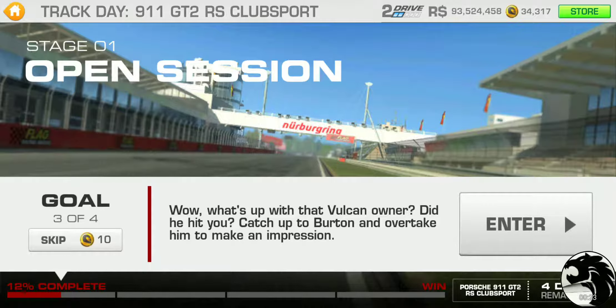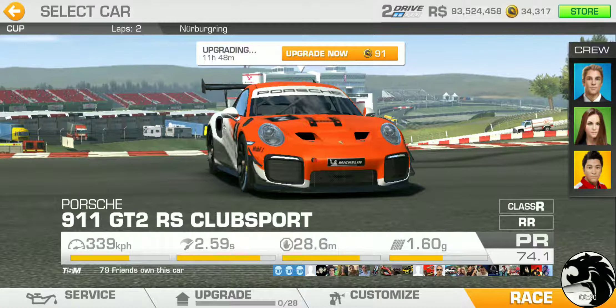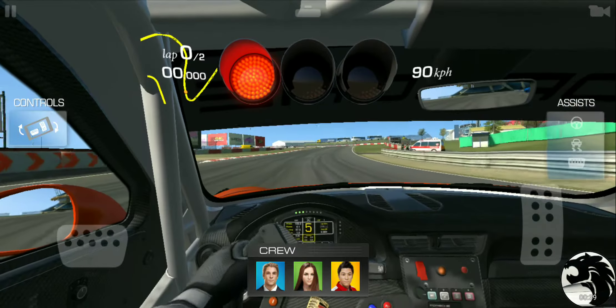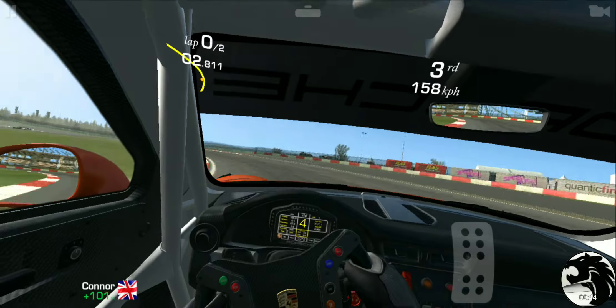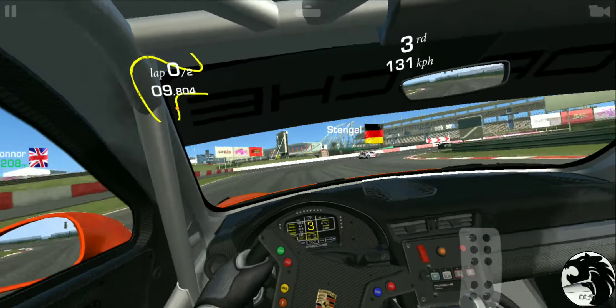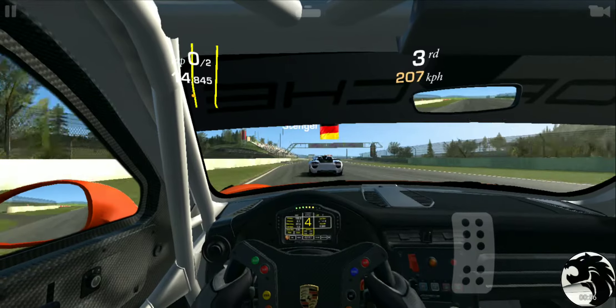Alright, so I guess we need to catch up to Burton and overtake the Vulcan. We got two laps to do that, and once again I believe it's gonna be over as soon as we overtake. Green Vulcan is what we're chasing after. We already see the Green Vulcan in front of this 911 Visek package.